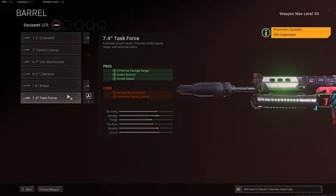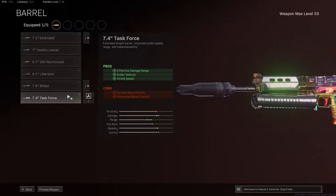Then we have the barrel, which is the Task Force barrel, which just increases the already mentioned stats and also improves strafe speed, which allows you to move left and right really fast while shooting at your enemies.